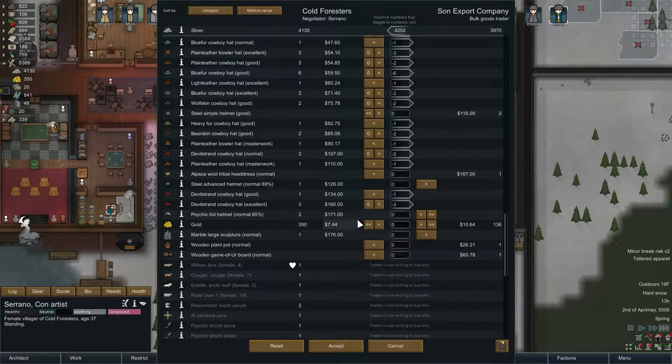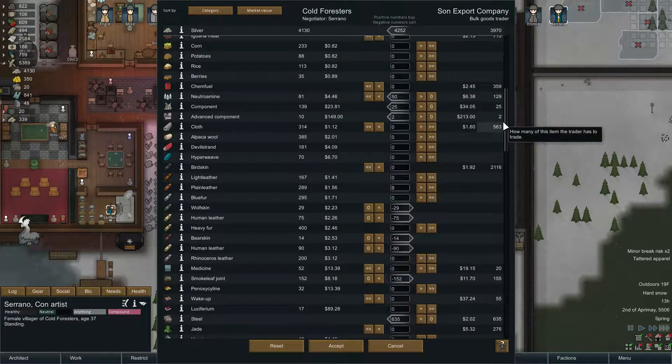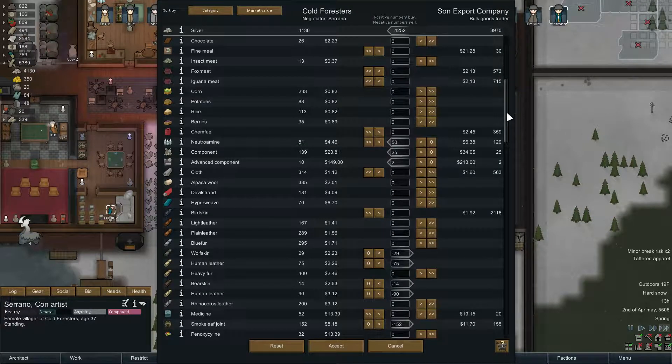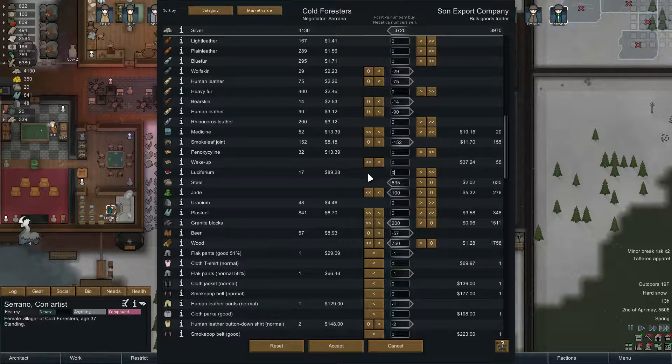Gold? It looks like we finished one of our sculptures and it's normal — that was Tico's for sure. King of the normal sculptures. We took all their steel. Let's take 50 plasteel. No, we're not going to need that much actually — we have all that we need. I would love if they had uranium though. Let's take 100 jade — make a sculpture out of it. I think we'll leave it there. Actually, let's get 1,000 wood.